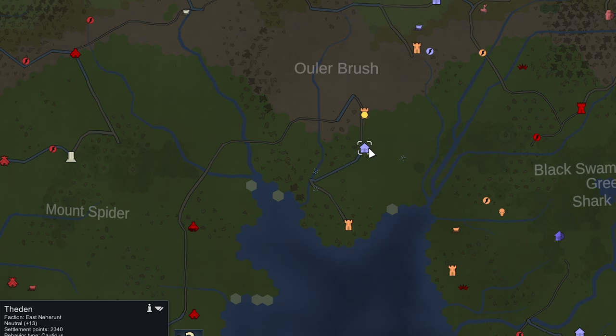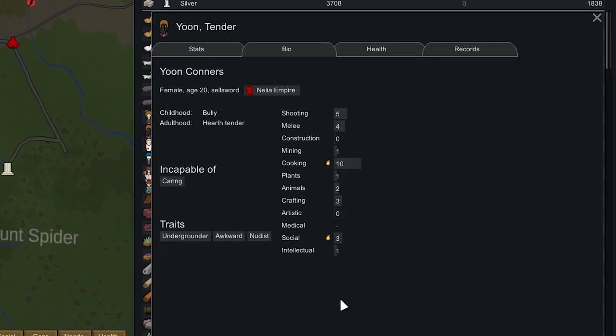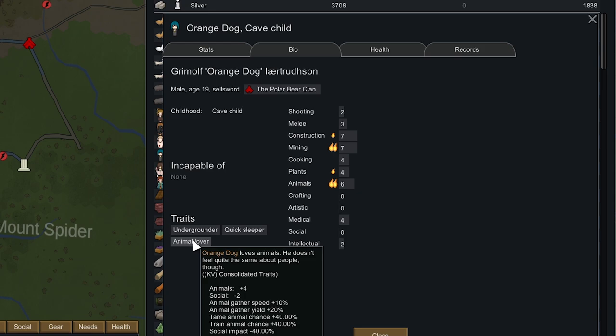Our caravan traded with the industrial faction of Theedon but they haven't replenished their goods with anything new, which is surprising. To the north, this medieval faction has some nice stuff — mainly four slaves. We got Philosopher (don't really want), Yoon (good at cooking but not needed), and India who has the Dexterous trait — increases global work speed and lowers aiming time — but she's not a good shooter. Then there's Orange Dog, who is an animal lover with a burning passion for Animals.